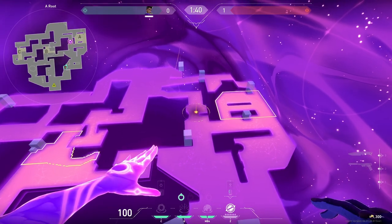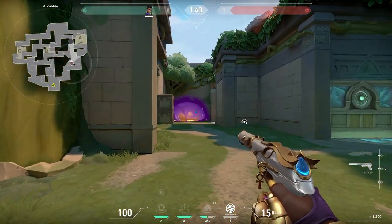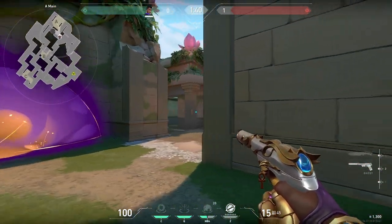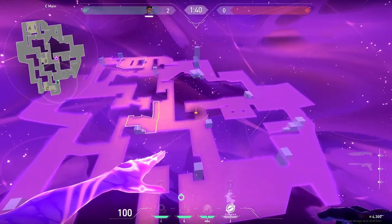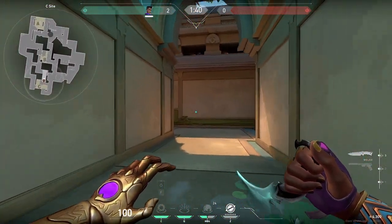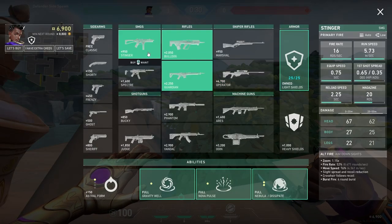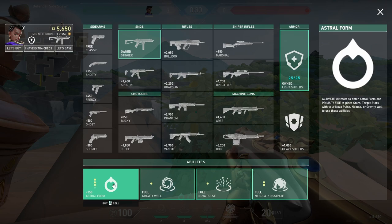On save rounds where you only have 1 star, I'd probably use it as a smoke in one of the defender's chokes that's long range, since your teammates will mostly be using sidearms while your enemies will use more powerful weapons. On defense, you'll want to use that star reactively at the first sign of attacker activity. Keeping your teammates alive as long as possible until you rotate is your priority as Astra in these situations.